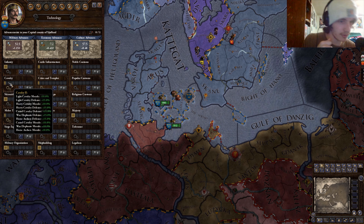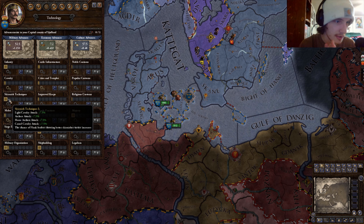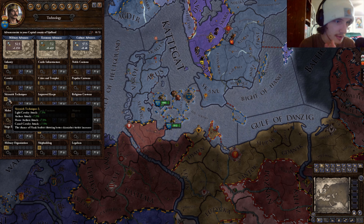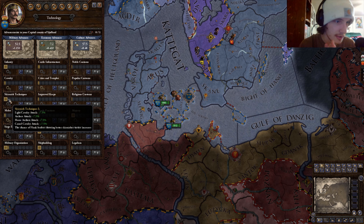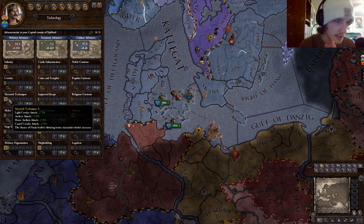We're going to start with military and go all the way down. Every single time you advance, all of these will be greater. For infantry — light infantry, heavy infantry, pikemen, and archers — their morale and defenses will go up every time you click this button. For cavalry it's pretty much the same: morale and defenses go up for light cavalry, heavy cavalry, camels, war elephants, horse archers, and camel cavalry.